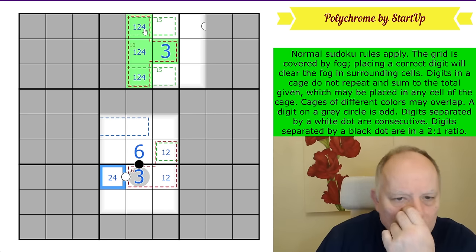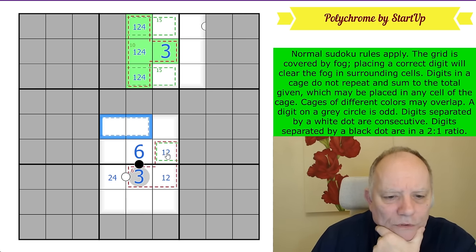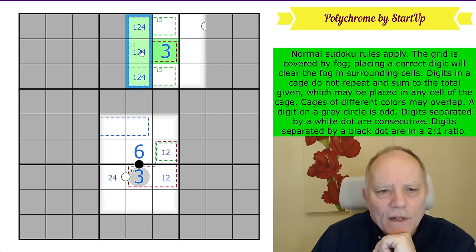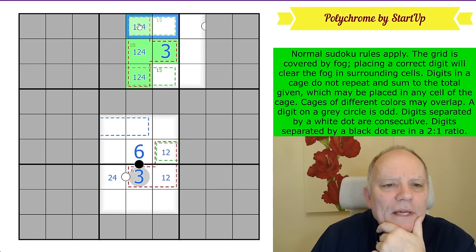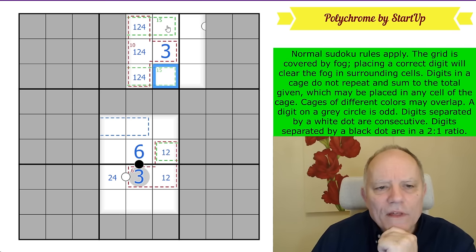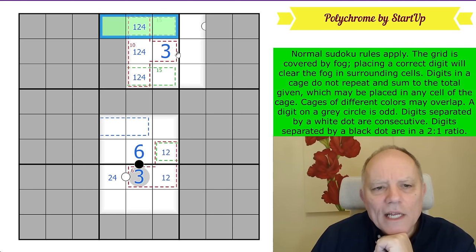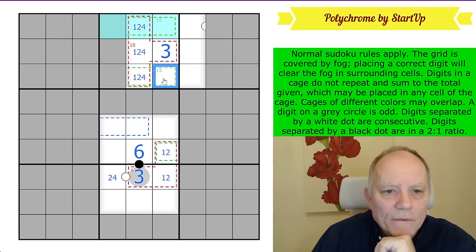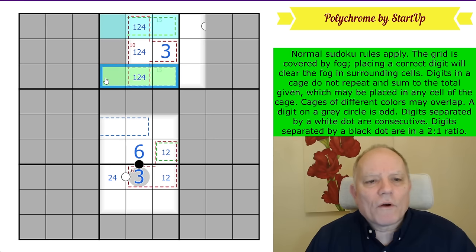I'm going to have to come up to box two because I'm not getting much more from this area. We don't know anything about the green cage here. There is a green cage heading off here, and up here we have a red cage. We have an incipient green cage of 15, but there are two green cages both with 15 in, so they're not the same cage. One includes at least those three cells.